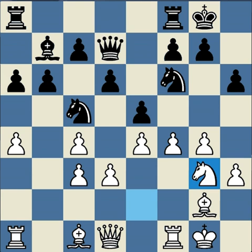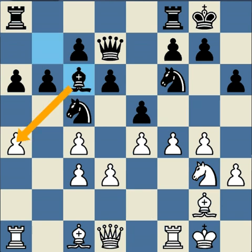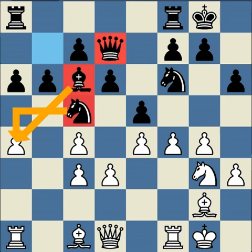White plays knight g3, controlling the h5 and f5 squares and giving the queen more scope. Bishop c6: black finally mounts a threat to the a4 pawn. It is attacked by three pieces and only defended by two, so white would seem to have to do something about it.